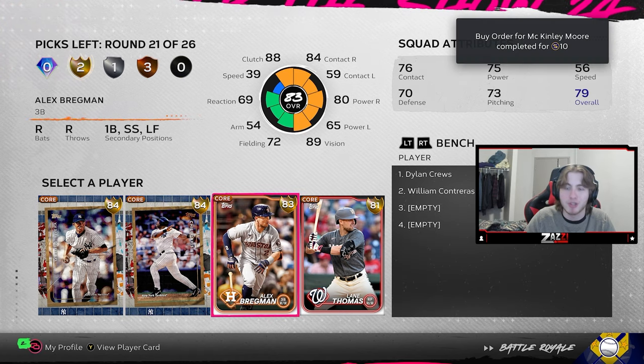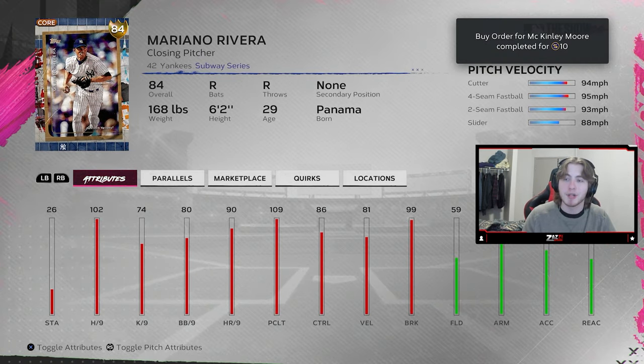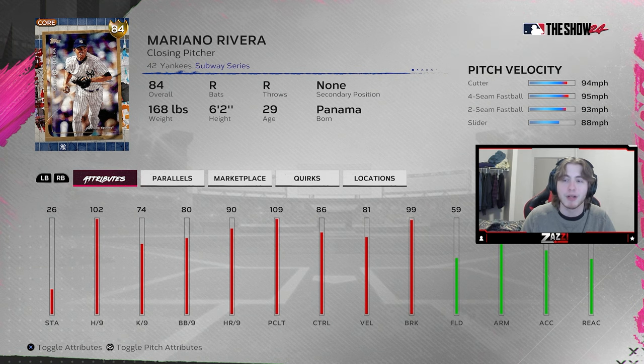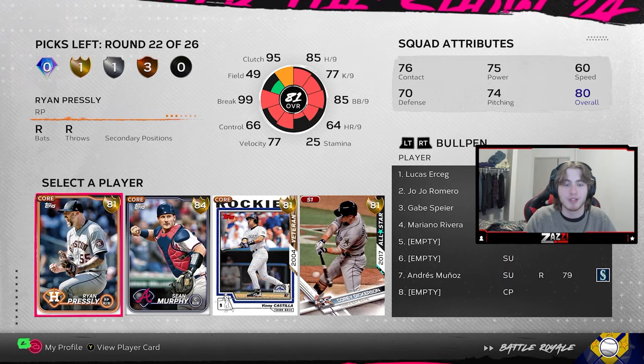Now we got a gold round and once again they just want to give us bats. But Mariano Rivera is a good option here. High hits-per-nine is rare, especially in this power creep we're in right now. Moe can take over — he doesn't have the sinker but he's got the cutter, and he should work out just fine.